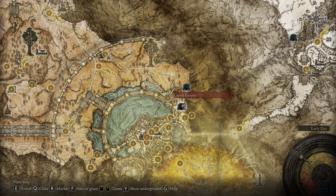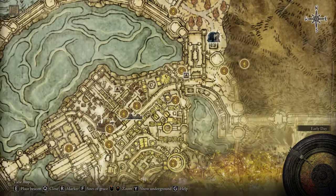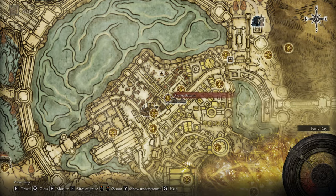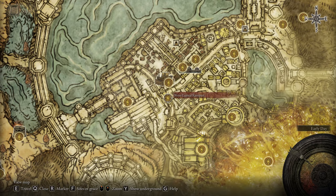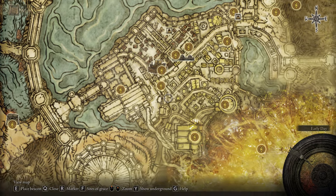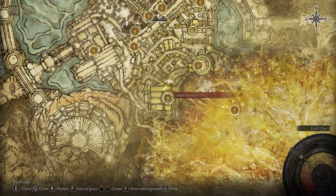From the Capital Rampart, move quickly to the first Site of Grace — the East Capital Rampart — and then make your way to the Avenue Balcony. From the Avenue Balcony, go to the West Capital Rampart. Then you have to defeat Godfrey — the Shade of Godfrey — at the Erdtree Sanctuary. Remember, this is also a beginner-friendly video.